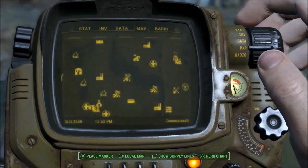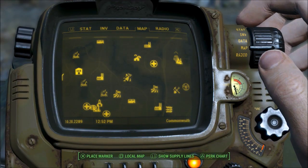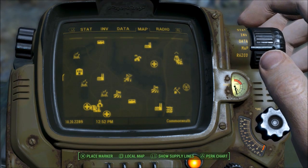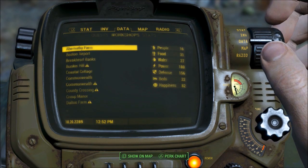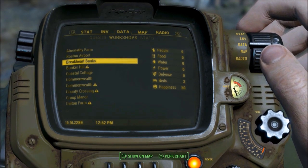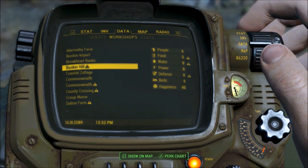Now that I've unlocked this, let's see if it shows up in the workshop — Breakheart Banks, there it is. Three beds so far.